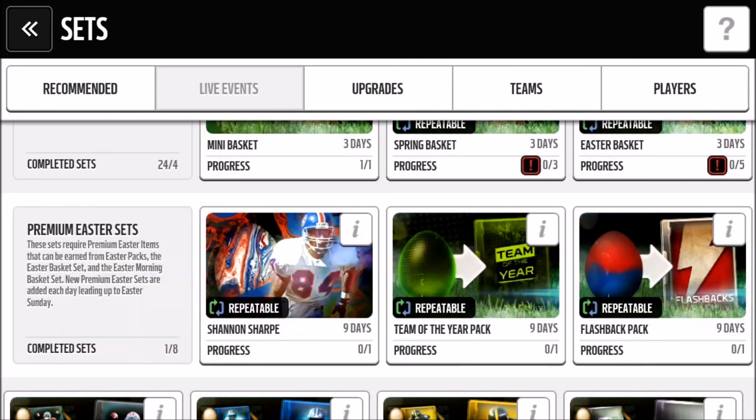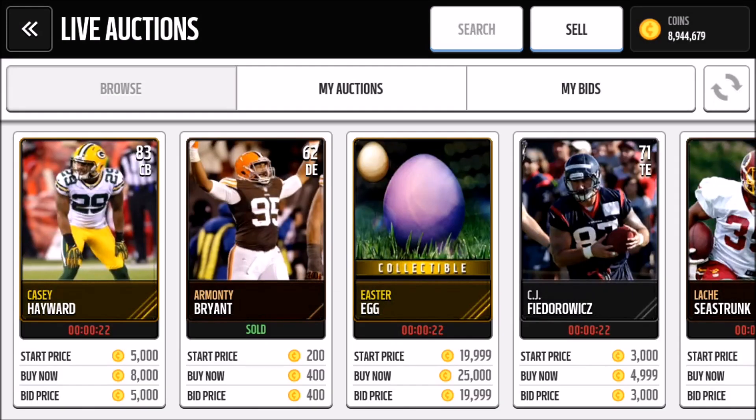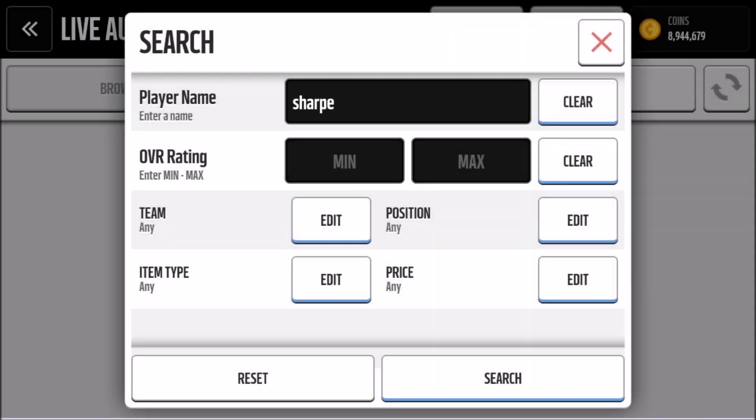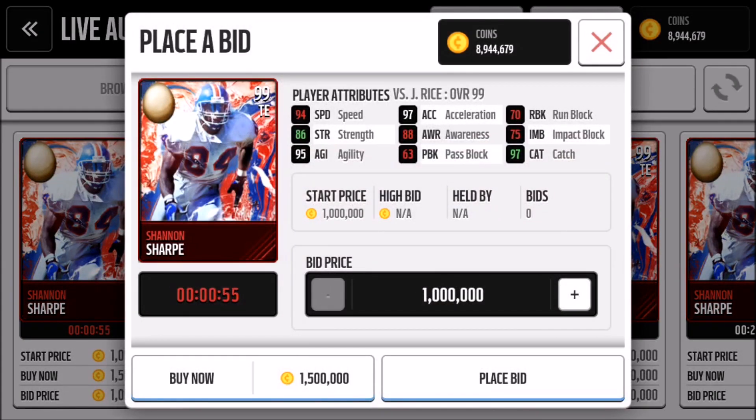Let's go ahead and show you guys Shannon Sharp's stats. There are three Easter eggs that are gonna hatch soon, so take your best guesses. Let's go to the market and type in Sharp and 99 — here's his card. Let's go ahead and see his stats.